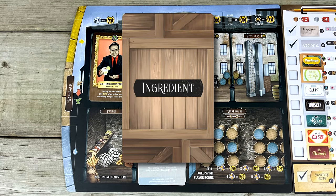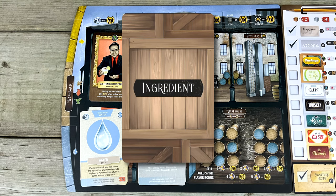Whichever way you decide to do it, you have to remove the top and bottom card from your stack, which represents removing the impure foreshot and faint — or heads and tails — of the batch. Those two removed cards go back into your pantry for a future round. What you're left with is the heart of your distillation, which you'll store in a barrel and bottle up to sell in the next phase. But first, you gotta find out what you made.